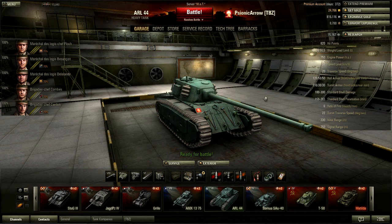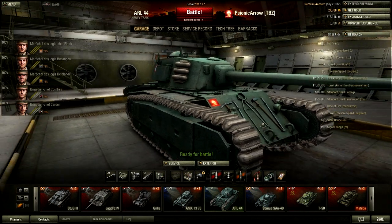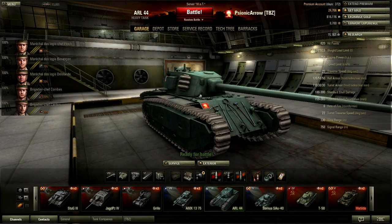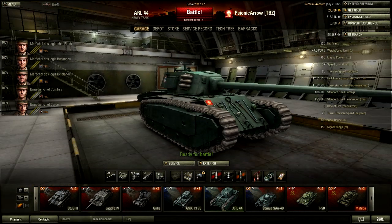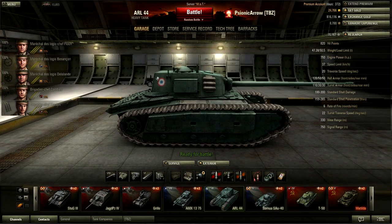Let's go on to the armor. The front plate is pretty much the only place where you will have some bounces because of the sloping. If you're angled properly, they'll either shoot your front plate and bounce off, or they'll shoot you in the tracks and track you. This thing has pretty big tracks, and the turret is mounted in the center of the tank. So when you're rounding a corner, the first thing the enemies will see is your tracks.